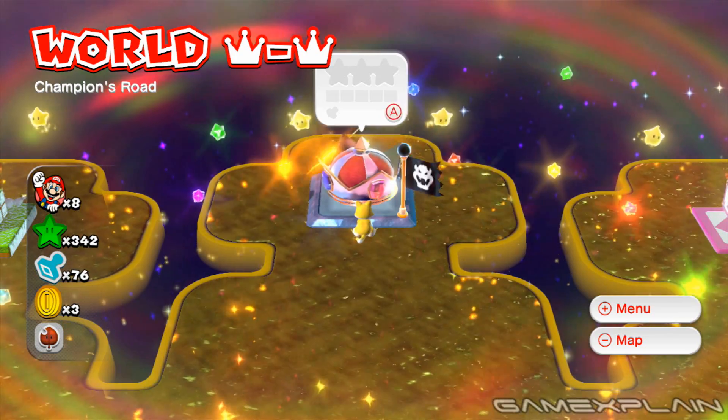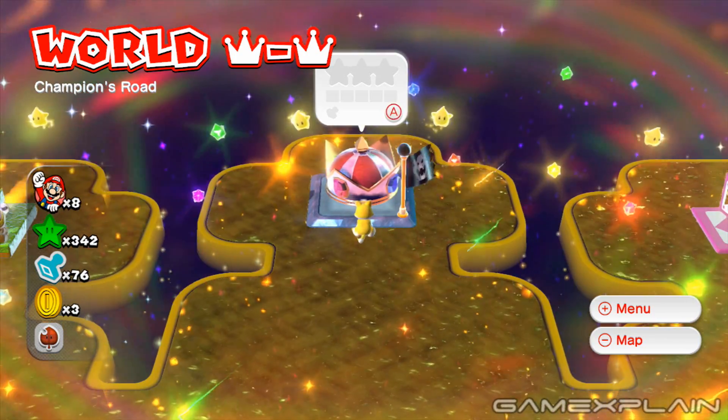World Crown-Crown — wow, that sounds dumb. Champion's Road has 3 green stars and 1 stamp to find.